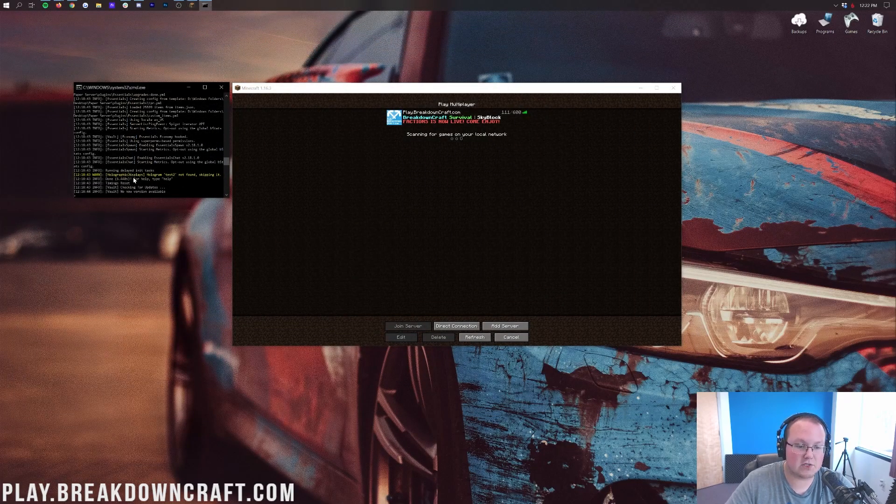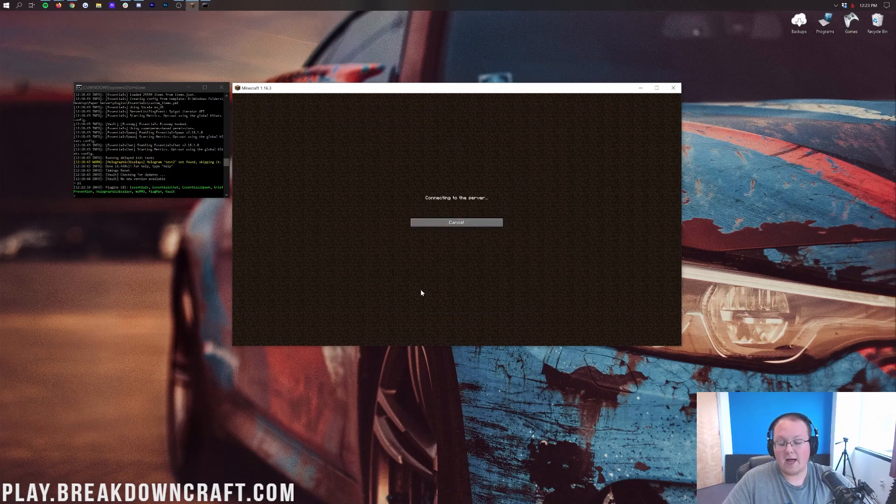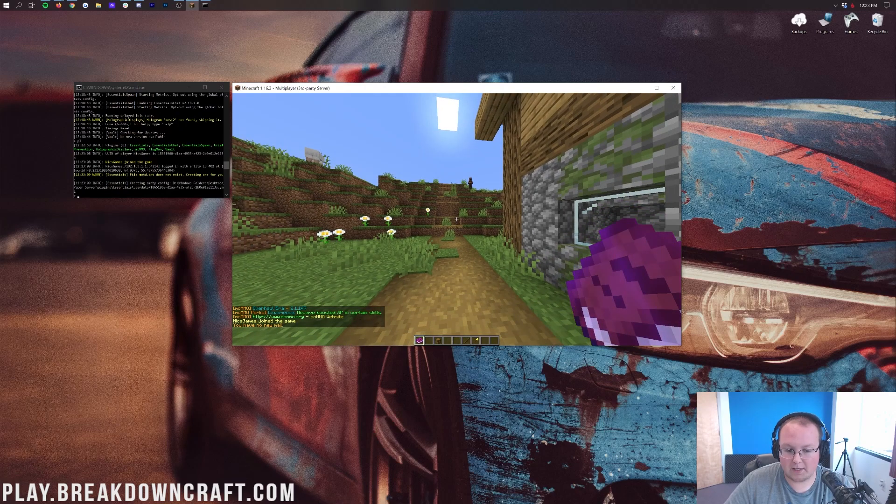Our server is started. On this server we have Essentials, Essentials Chat, Essentials Spawn, Grief Prevention, Holographic Displays, MCMMO, Plugman, and Vault. We're going to go ahead and join the server and get started with Plugman.